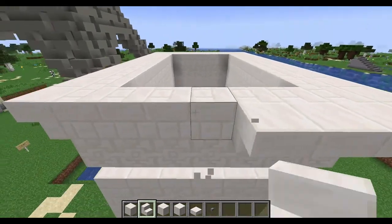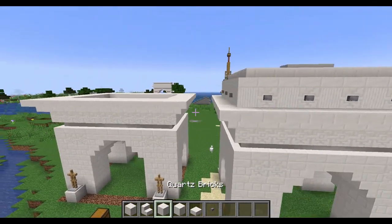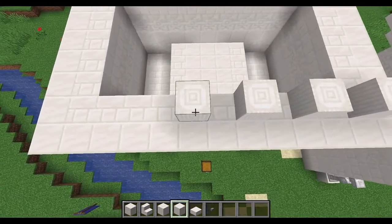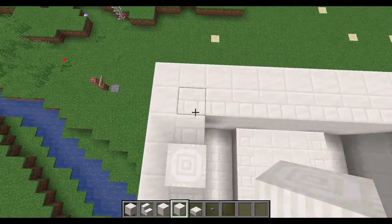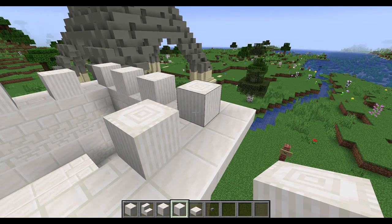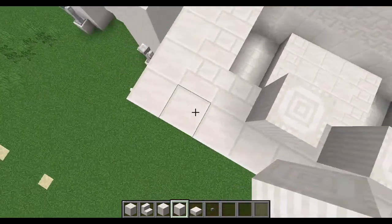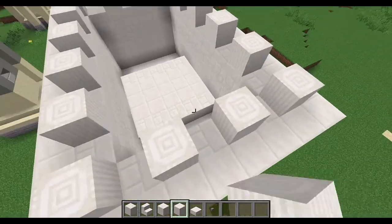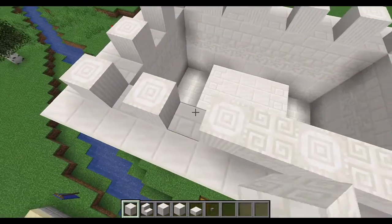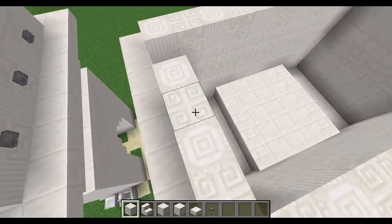That just has to go all the way around. Now we're going on to almost the very top, and I'm going to use the pillars. I'm going to place them every other piece — starting from a corner all the way around, every other. So you'll be leaving blank for every other. Don't place them sideways. And now that we're done with that, put chiseled blocks in between.